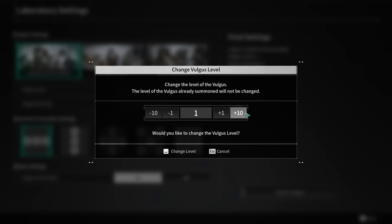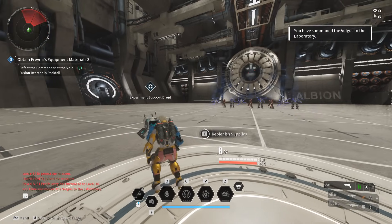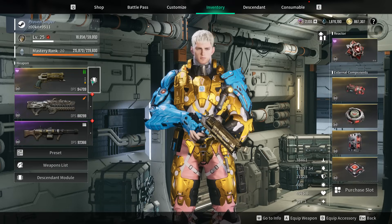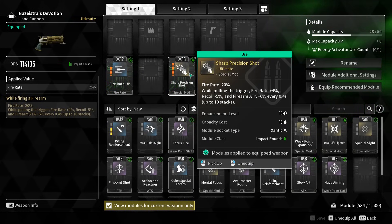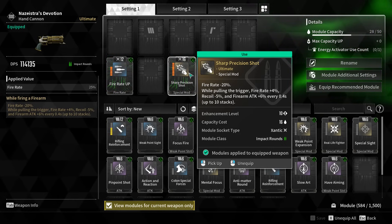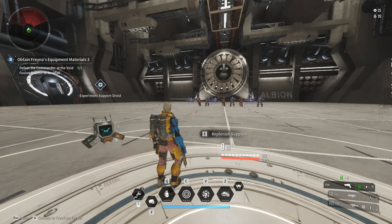We'll keep them invincible because they die in one hit. The current thing I'm doing is - if you don't already know - any hand cannon or most weapons in the game, if you can put on Sharp Precision Shot, it basically allows you to increase your fire rate. Any unique weapon in the game basically takes that as well. So even if you're running this on the Devotion or whatever, it'll take that fire rate and do it over and over again.